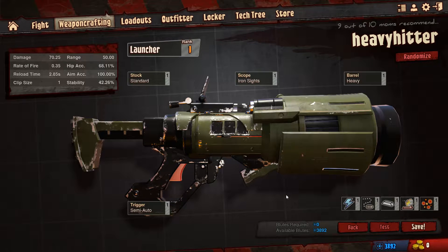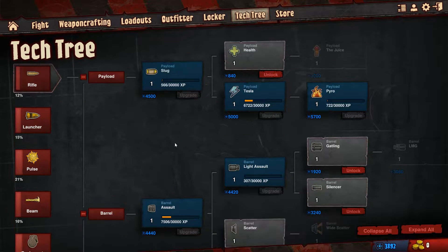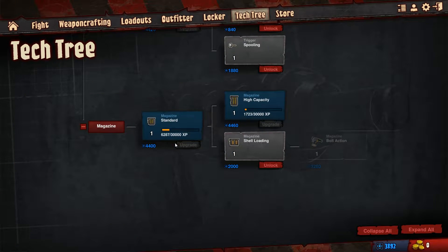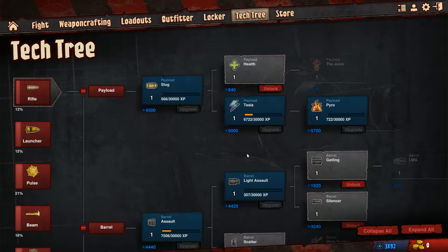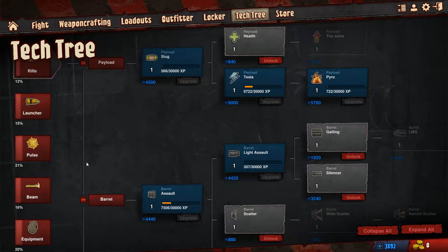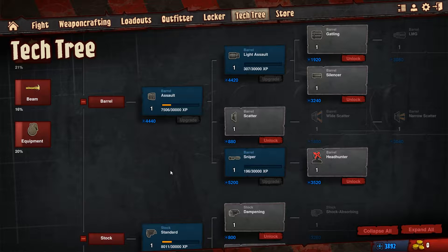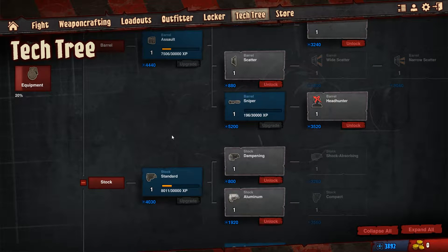As you can see here, you have lots and lots of customization options. A lot of these customization options are actually unlocked through the tech tree. The tech tree is pretty big - it has a lot of stuff you can unlock. I've gone down some lines and unlocked some stuff. I can also go and unlock different types of ammunition for different things, and I can open up different sections here. Really, this is huge - there's a lot I can do here.